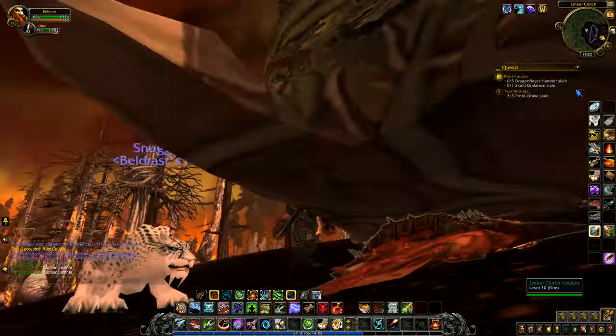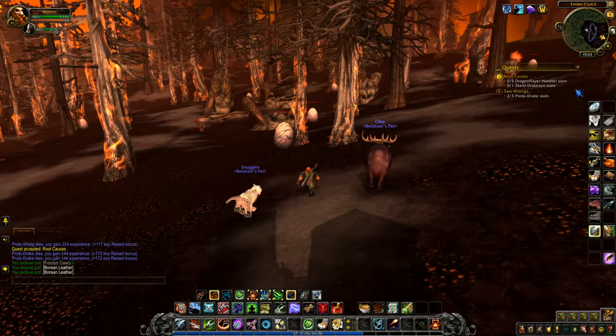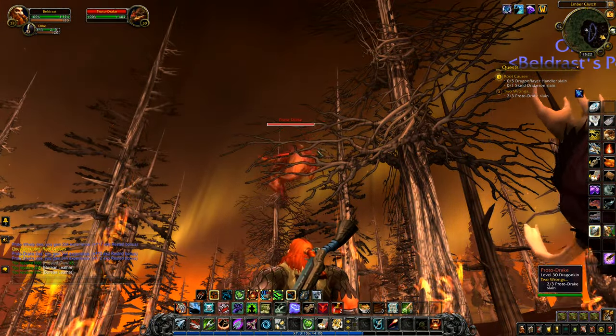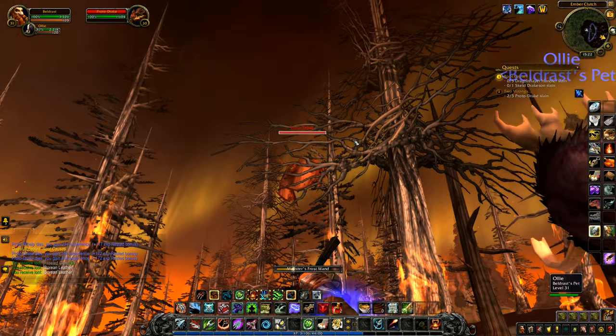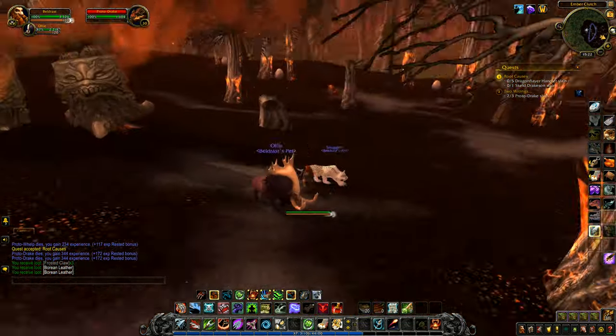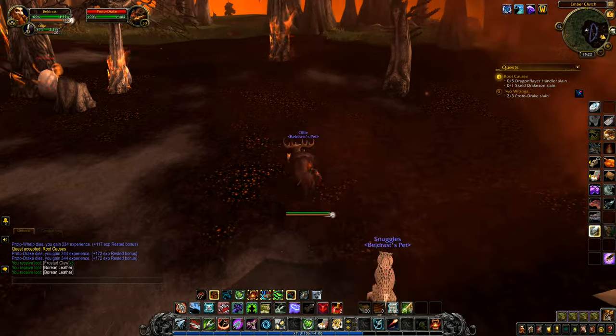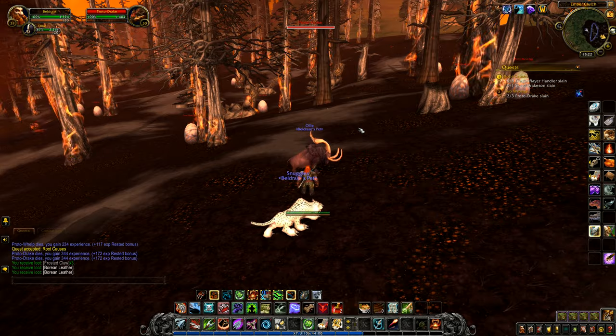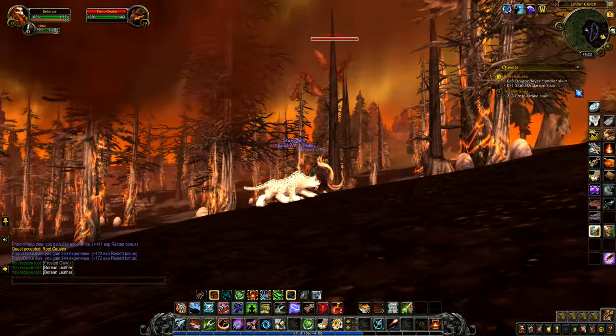Can you move out of the way? You're right in the way there, dude — it's not very helpful. I need one more. Throw Malister's frost wand and then come over here a little bit like that. As soon as he gets close enough he should be on his way down to me.